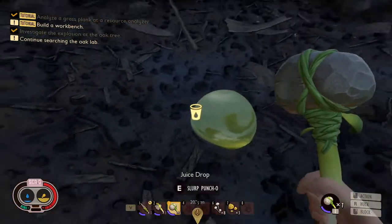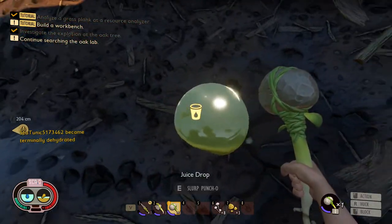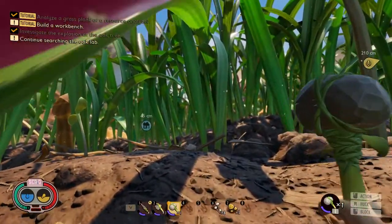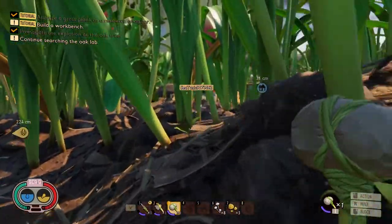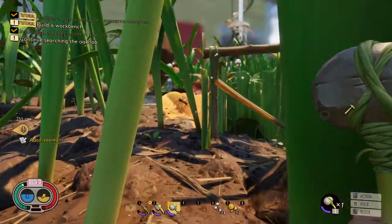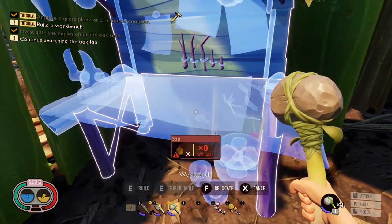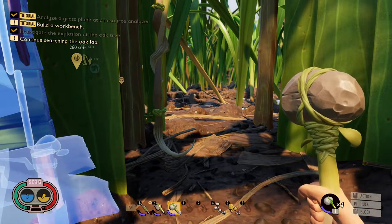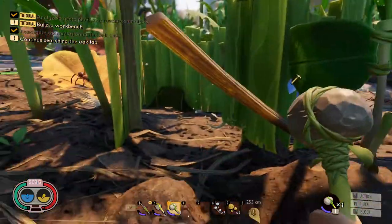Oh, there's some punch right here. Now that you don't need it, I'll just take it. That was actually really funny. Let me come collect my stuff. You were just coming towards me and then I just saw you collapse. Can you build it with the sap? That was very, very hilarious. Somebody should clip that.